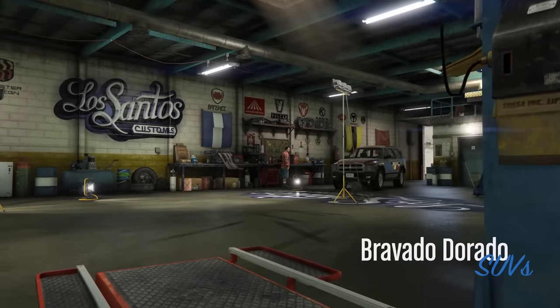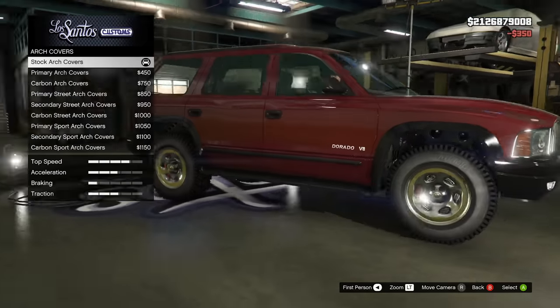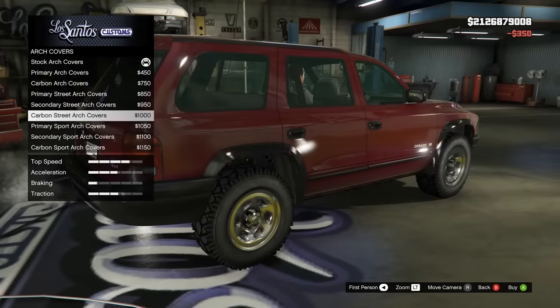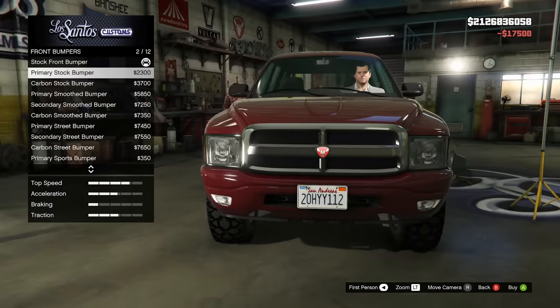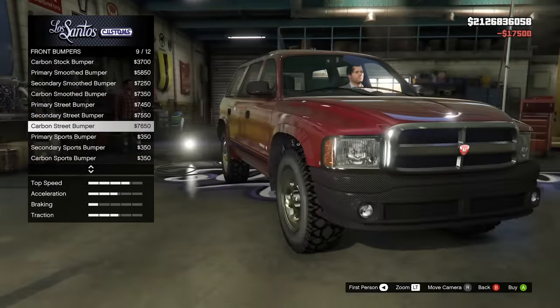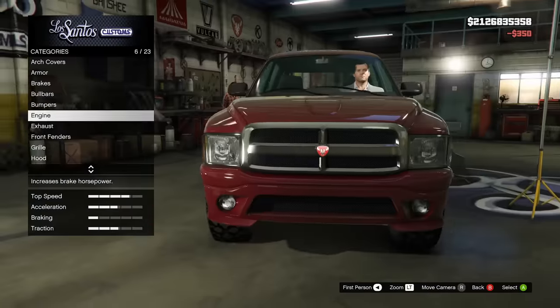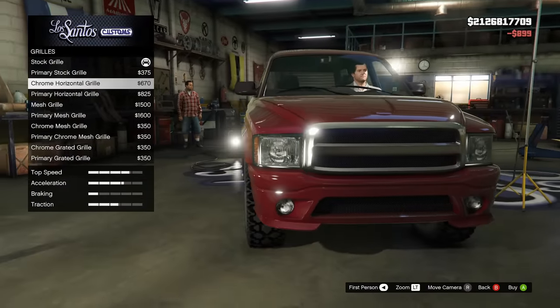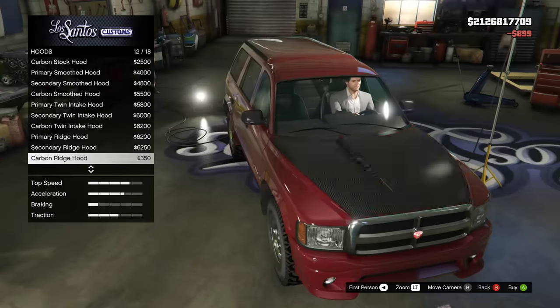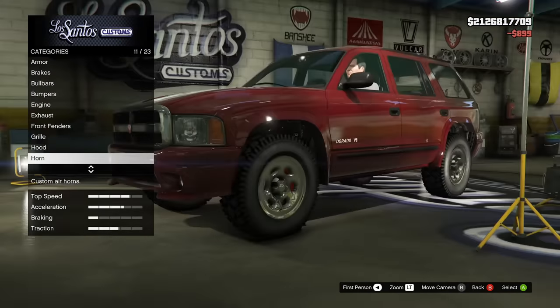Moving on to yet another SUV — Rockstar really went overboard with SUVs in this DLC. I feel like half the drip feed vehicles are SUVs. This is the Bravado Dorado. I like the name. It's based on an older Dodge Durango and honestly I don't know how they aren't getting sued for this because they look so similar. I wanted to keep the look more simple on mine; there are bull bars and grills you can change, but to me the most iconic grill is just the stock one — that's the most recognizable so I just left it.